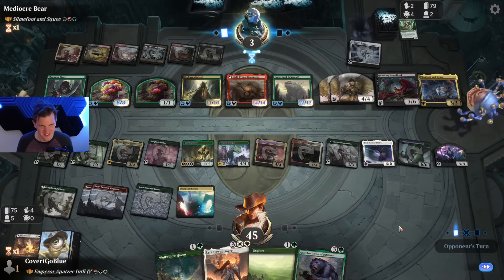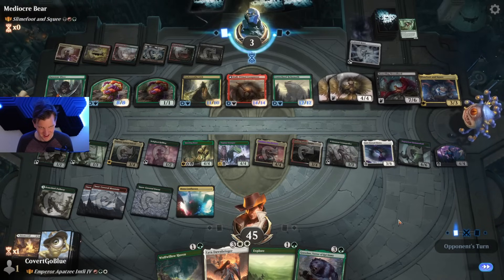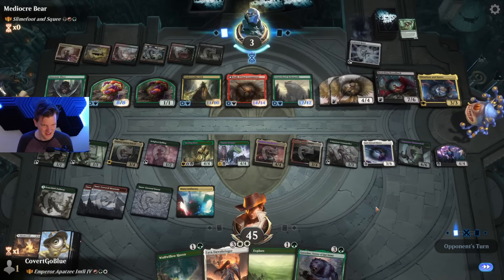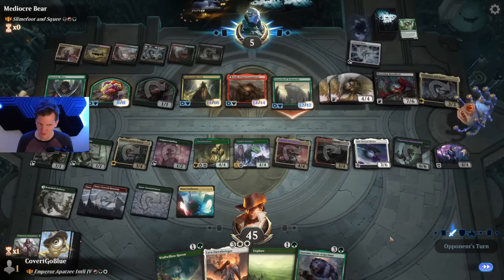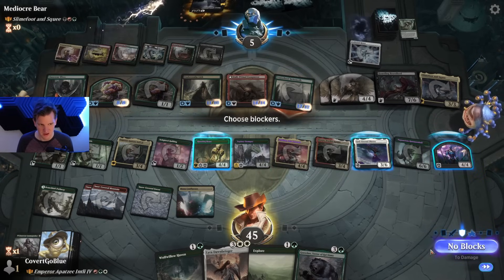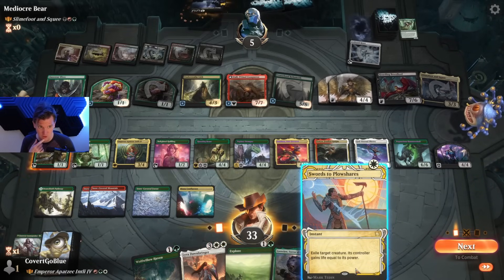What is it, what is it, what's in the box? Virtue — they go to five. One attacker. I declare cowardice — we don't want this in the graveyard. No, we do not want this in the graveyard — it'll come back. Also indestructible. Swords to Plows.